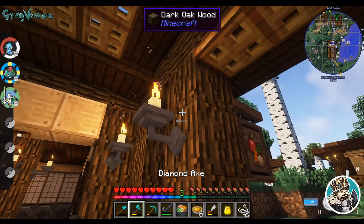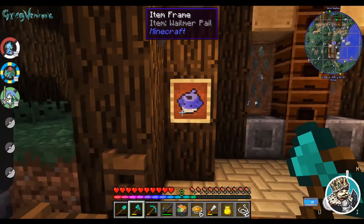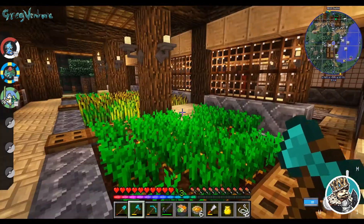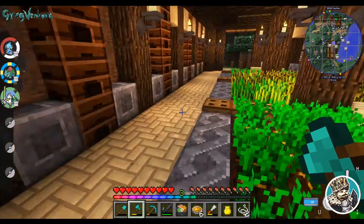There we go. These DecoCraft candles, which are wonderful. Let's go ahead and grab this really quick — this is our Whalemir Pail for apricorn farming. We'll need that in just a second.